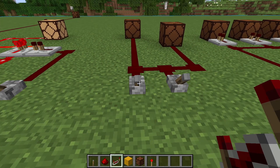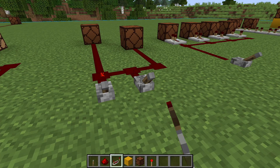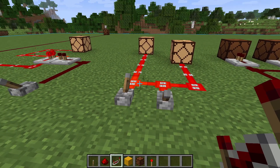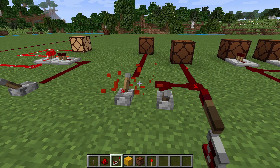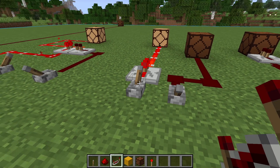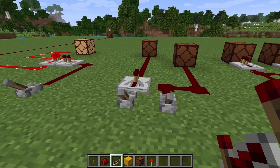Here's an example of a redstone circuit where the circuits are too close together and they're interfering with each other. I'd like each switch to control each lamp separately, but right now both switches affect both lamps. So if we change this first redstone to a repeater, we can isolate each switch. The repeater acts like a diode where it can only take a signal in the back and send it out the front.